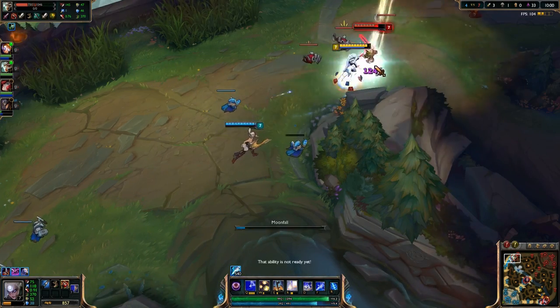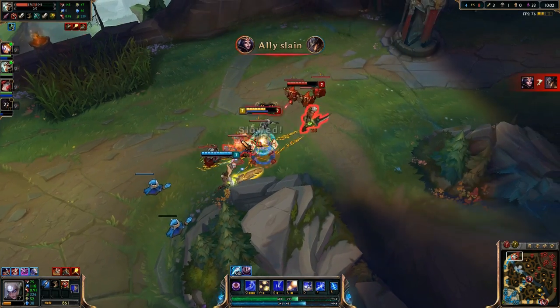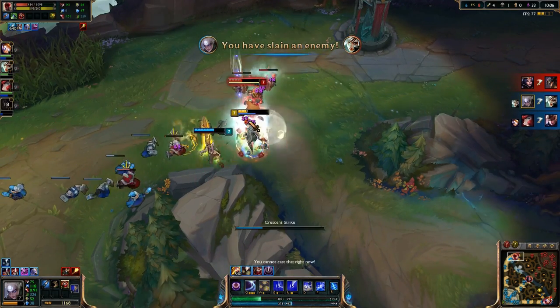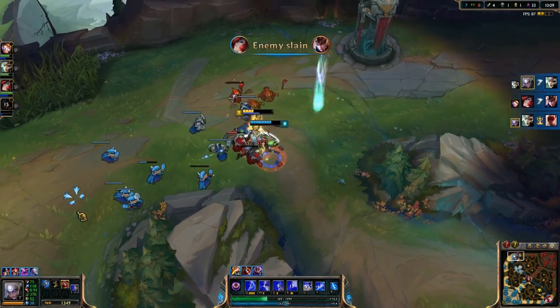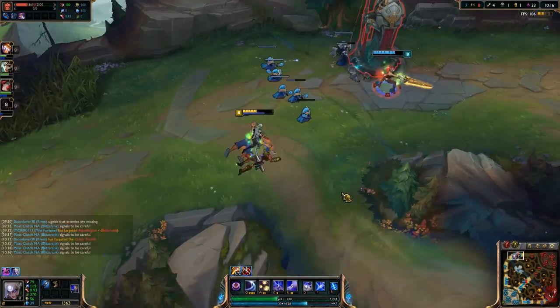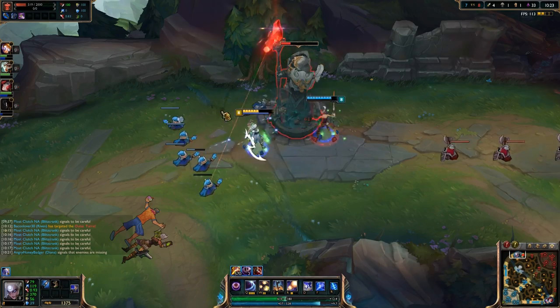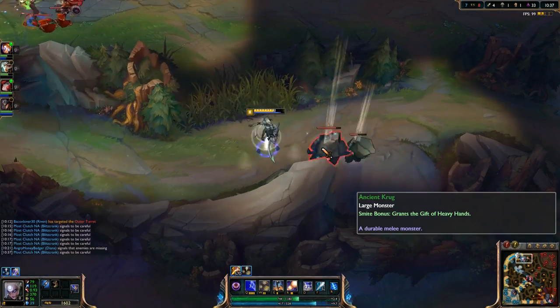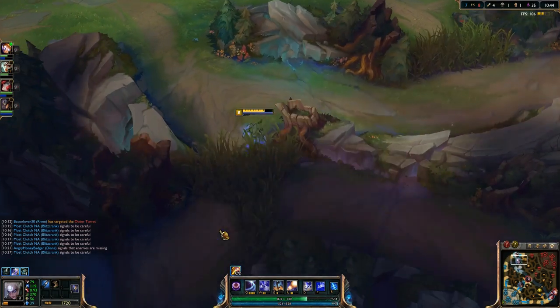Here we're going to gank the top lane. We start off with our Q, then dive in — it's a 2v2 in the top lane, so we do more damage to win that fight. Max Moonfall out last.